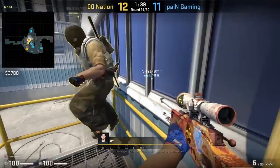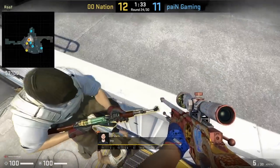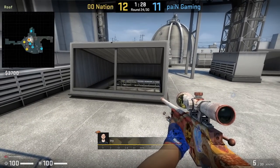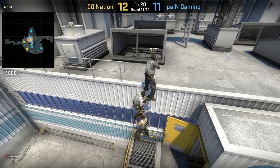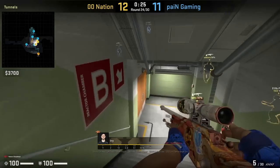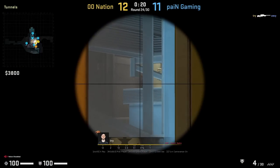Zero Zero Nation are going to go for the triple boost on Team Roof off this yellow railing here. They're going to boost Tri with an AWP. When he gets boosted all the way up top, he's able to see through the windows towards heaven and rafters. Tri is going to post up on ramp while his teammate opens the double door and gets the pick onto Zevi. Great teamwork from Zero Zero Nation.